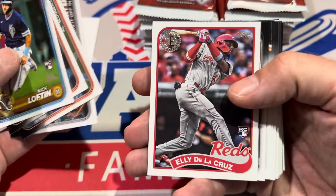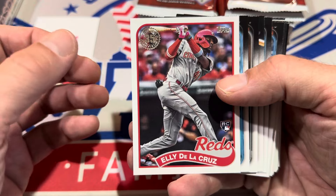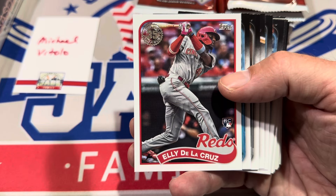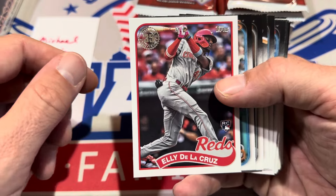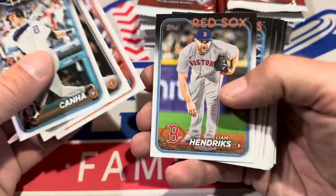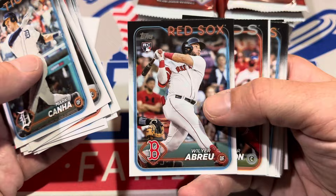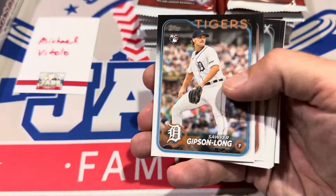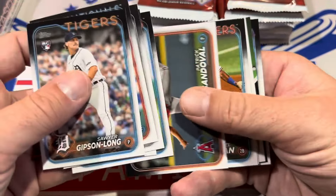Eli De La Cruz is coming up — he was the number one rookie in Series 1. You might be thinking, why is he in this? It's an insert. Pretty much every year, if you've got a rookie card in Series 1 and you're really good, they'll find a way to get you in Series 2 via inserts. Here's his 1989 Series 2 insert — that's a great card. We'll get that one sleeved up. And there's Wilbur Abreu, who also had an '89 insert in Series 1 with a different picture on it.